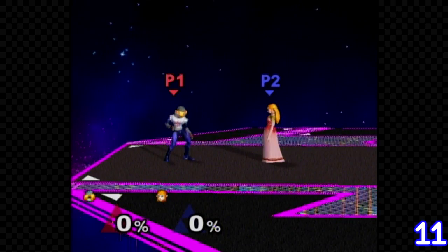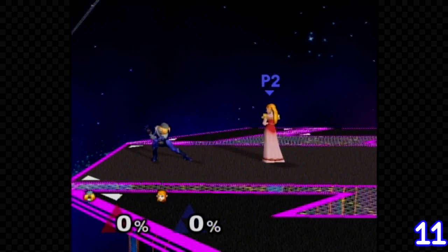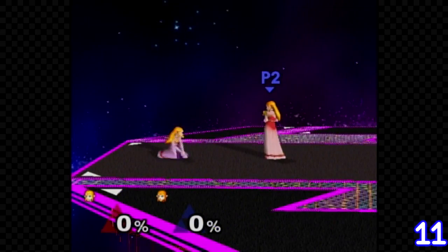If you fully charge your needles as Sheik, then transform into Zelda and back, she'll keep all of her needles.